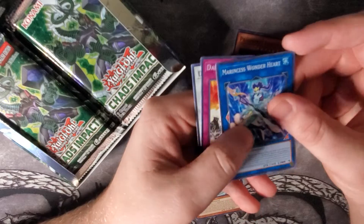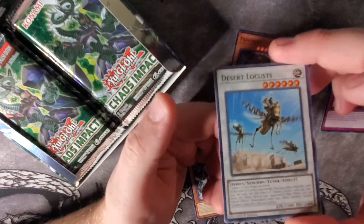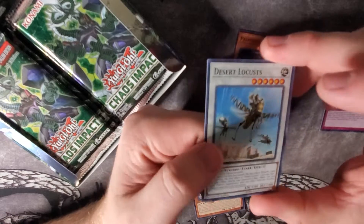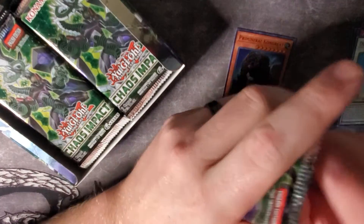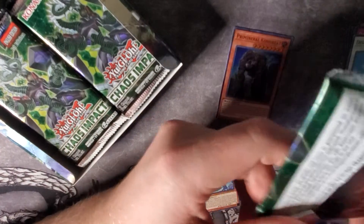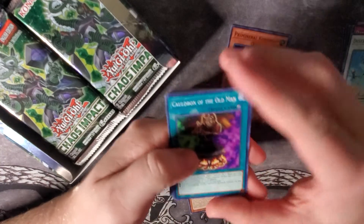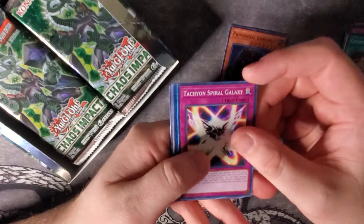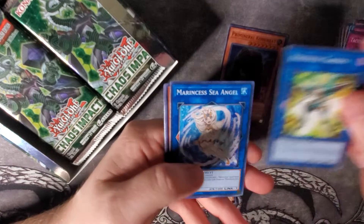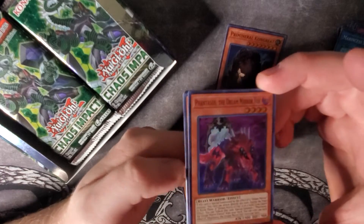We got Marincess Wonderheart, Dances with Beasts, and Desert Locust — another slept on card. This is actually going to be really good if we ever get Needle Fiber. We also have Cauldron of the Old Man, Tachyon Spiral Galaxy, Protocol Gardener, Marincess Sea Angel, and Fantasos the Dream Mirror Foe. Really cool Dream Mirror archetype in this set.